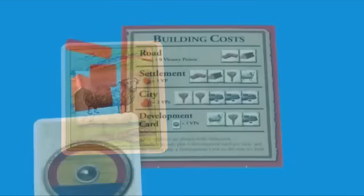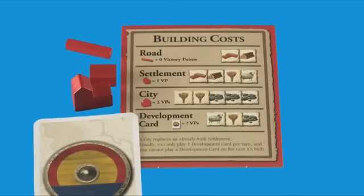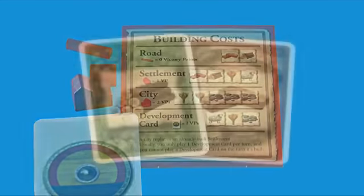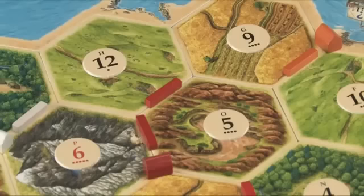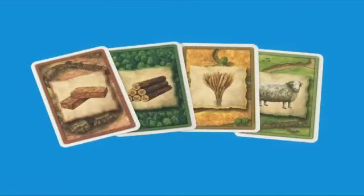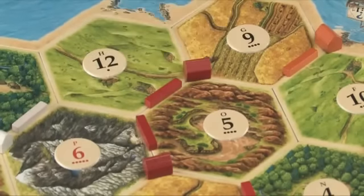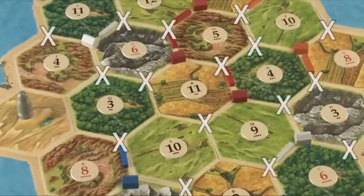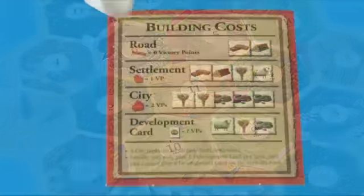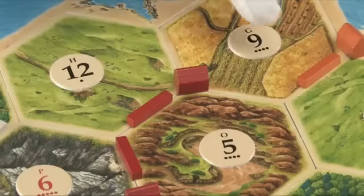There are four things that you can buy with resources, and you may buy as many of anything as you have resources for. Roads cost you a wood and a brick, and may be placed on any hex side that touches one of your settlements or one of your roads. Roads are important because they let you spread out and build more buildings on the board. Settlements cost one brick, one wood, one grain, and one sheep, and may be placed on any intersection that you can reach by road. No settlement may be built within one hex side of any other building on the board, yours or an opponent's. Each settlement you build gives you another victory point and lets you produce more resources.